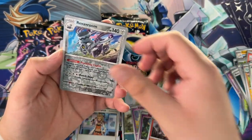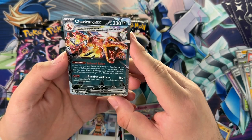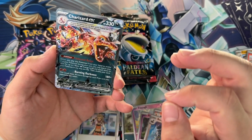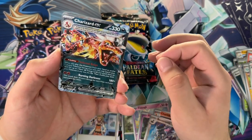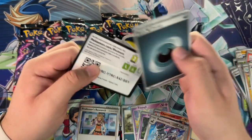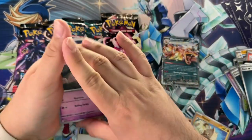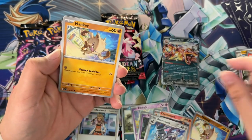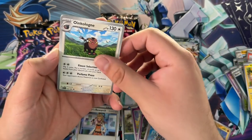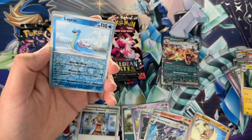We got Charmeleon — hell yeah — a reverse holo, and look at that, Charizard EX! I don't think it's the most expensive variant, I'm pretty sure there's an alternate art form, but this might still be pretty decent. Any Charizard is usually some kind of value — Charmander, Charmeleon, Charizard — the Zard line is usually valuable. There's also a Pikachu shiny in this set that's holding some value, but again I don't want to go for value, I want to pull what I like.